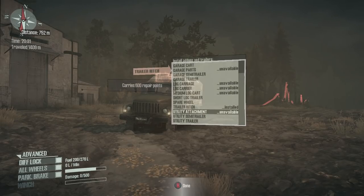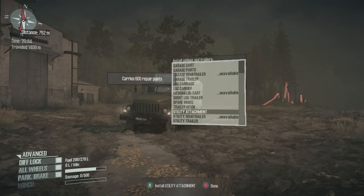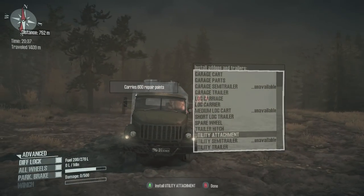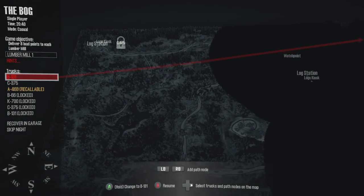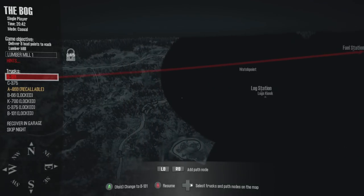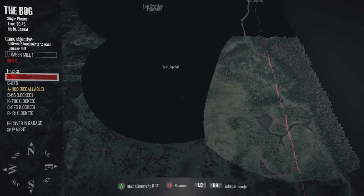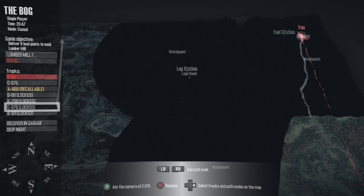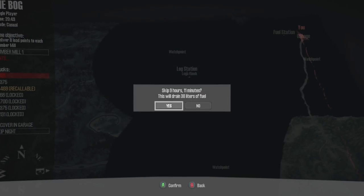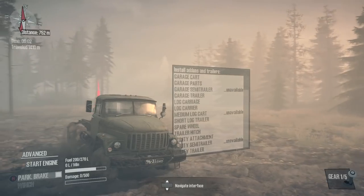Let's go ahead and get rid of the trailer hitch. I'm back at my other garage. You cannot bring vehicles or recover them to different garages. Well, the UAZ is recallable. Oh yeah, you can. Skip night — yeah, I can skip night. Try it now. For some reason I can't. You know what, it was probably because it's not actually night yet. That's probably why.